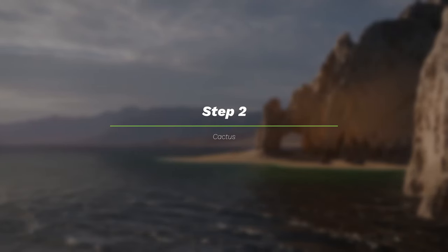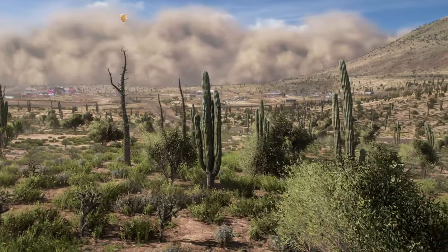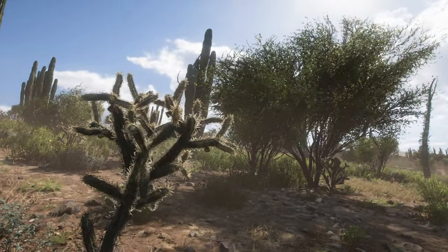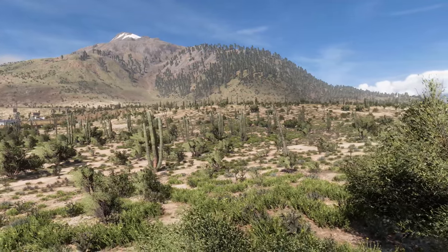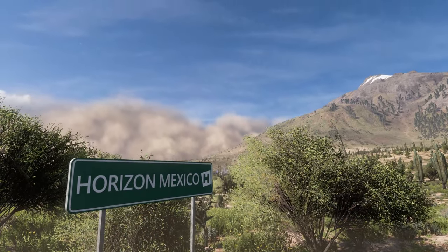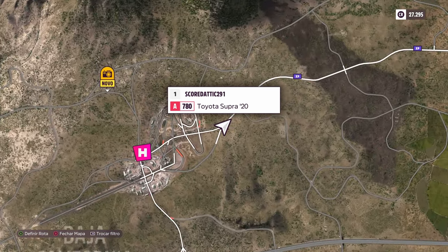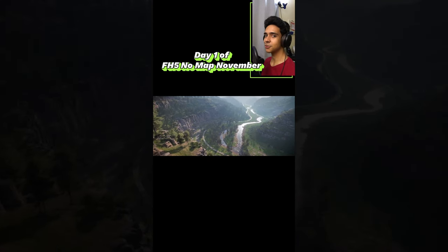With that done, the second step is to find an open field that is filled with cacti. The greater the number of cacti, the better for this money method. The spot I'm using is a very wide field full of cactuses. If you want to use this field too, just come to this location on the map.